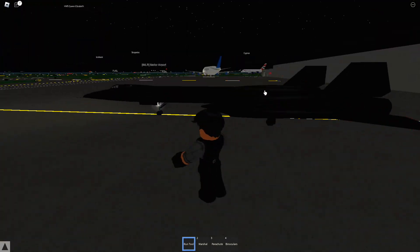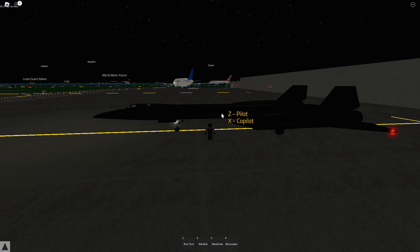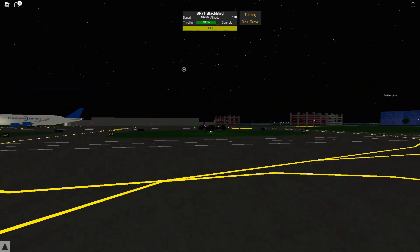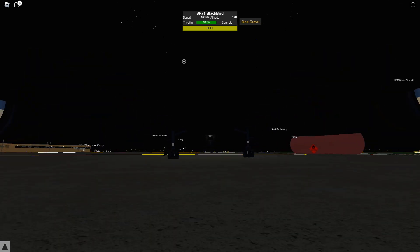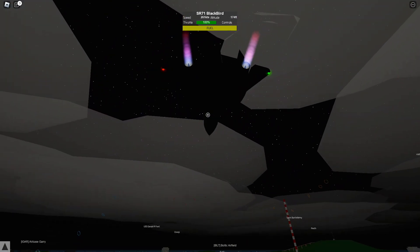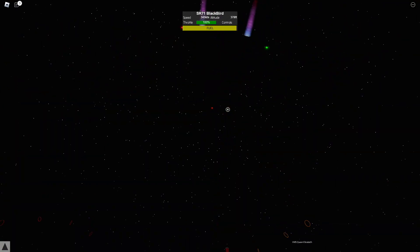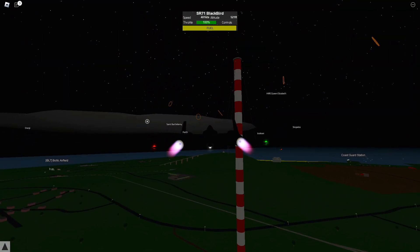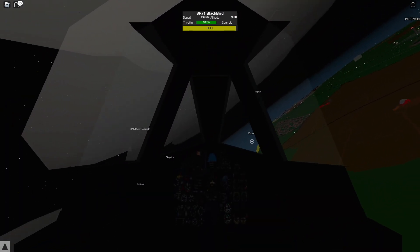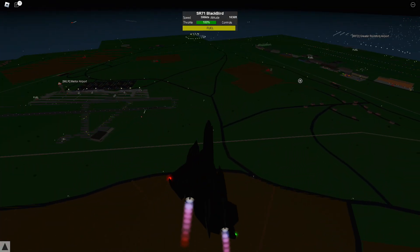I bought the Blackbird, so let's try it out and see if it's good. It's pretty fast and pretty camouflaged — you can barely see it when there are no clouds, but there are clouds now so it's less hidden. The cockpit though, you can barely see anything out of it, so it's not great in cockpit view, but for roleplayers I guess it's okay.